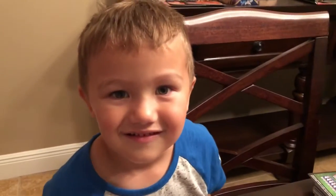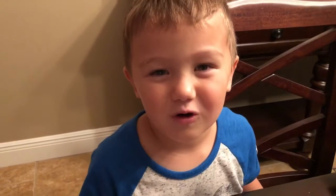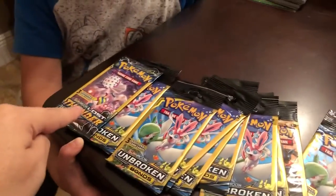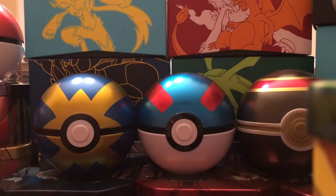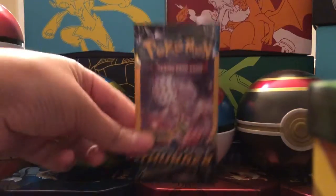How's it going chasers? Big C and Little C here. We're going to open up nine Unbroken Bonds and one Lost Thunder dollar packs. We are still chasing after that hyper rare Charizard and Reshiram GX. And in Lost Thunder we're chasing after that Professor Elm's Lecture hyper rare.